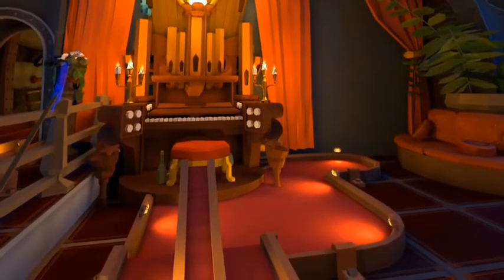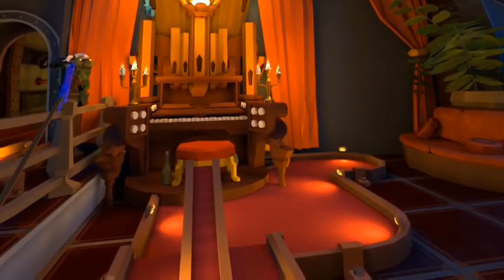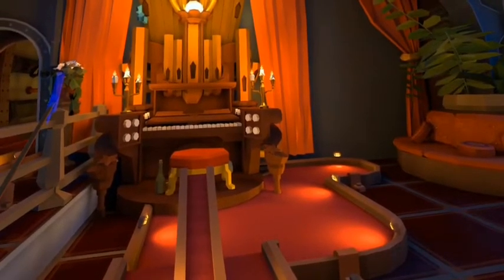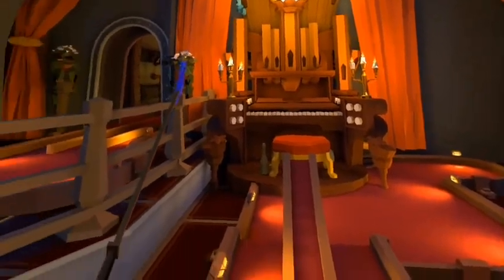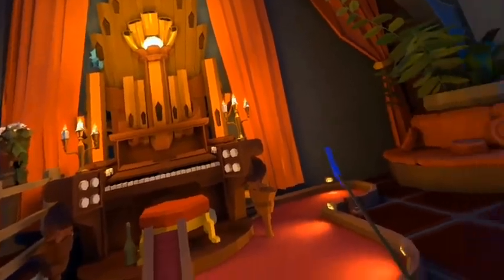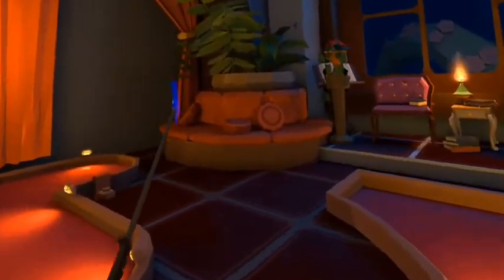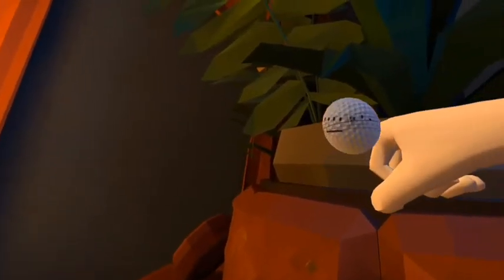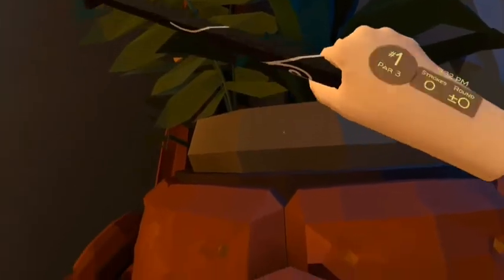We go to number nine. Number nine is a little bit tricky. From where you spawn and you're looking at the organ, you want to look over to the right to this little couch area. Make your way over to the couch, and between these two pillows you will find your next ball, which is a musical note ball.